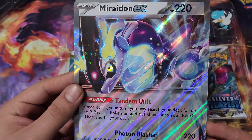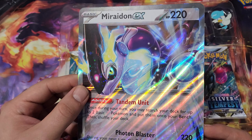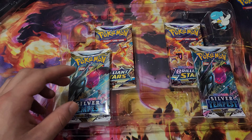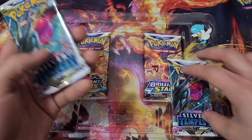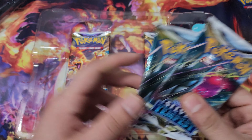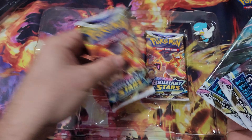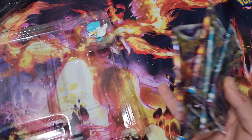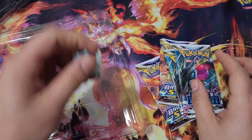Once more, it lives. Look at this beauty — that little prismatic hollow back there. And it comes with two Silver Tempest and two Brilliant Stars packs. Decent — still a nice little pack selection.